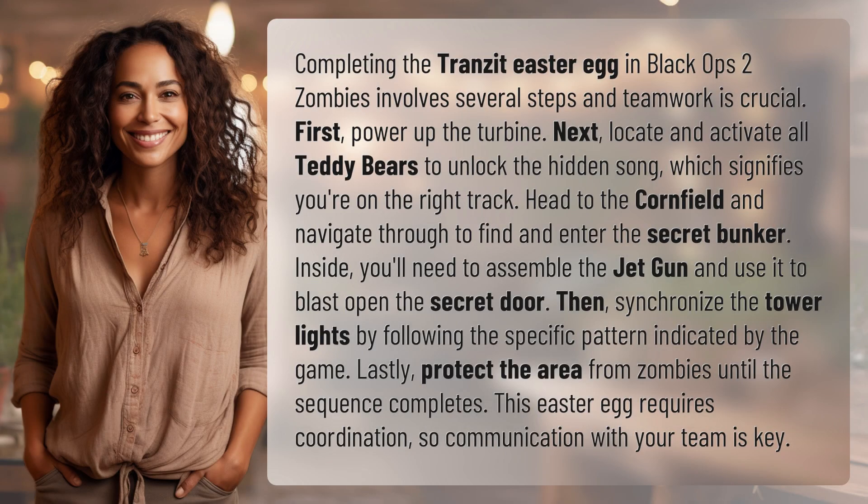Completing the Transit Easter Egg in Black Ops 2 Zombies involves several steps, and teamwork is crucial. First, power up the turbine. Next, locate and activate all teddy bears to unlock the hidden song, which signifies you're on the right track. Head to the cornfield and navigate through to find and enter the secret bunker.